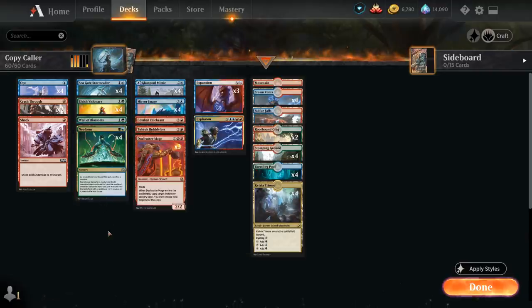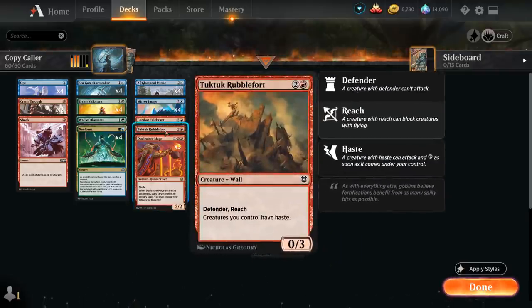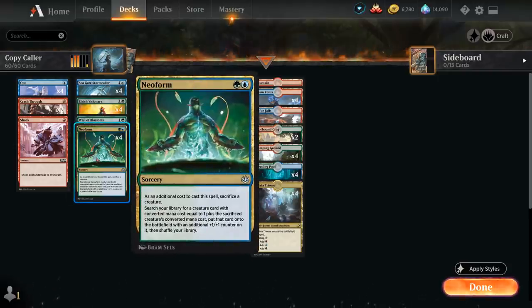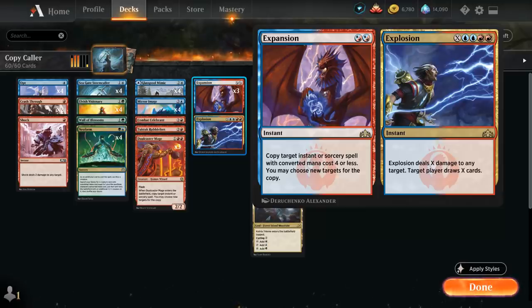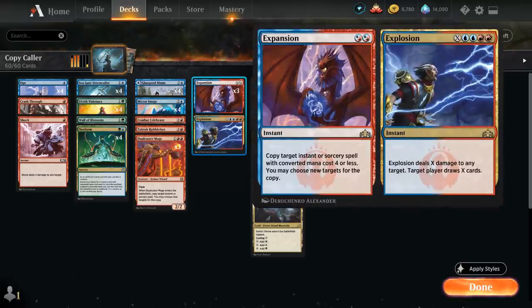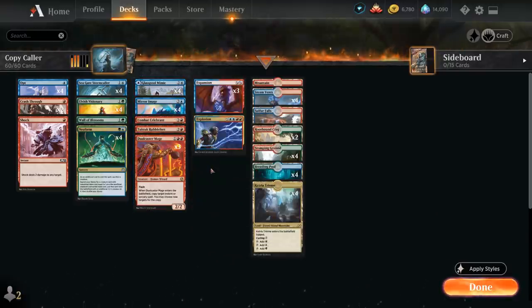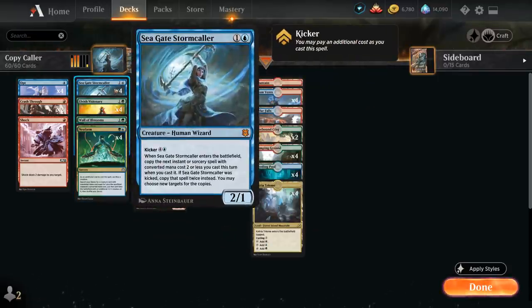So the straightforward combo is Stormcaller into Neoform on turn 4, usually enough to win the game. Sometimes we'll have drawn some combo pieces, but as long as we can search up the Rubblefort we should win. The second combo uses Expansion/Explosion — casting the Expansion half after Neoform, sacrificing a 2-drop like Stormcaller, Elvish Visionary, or Wall of Blossoms, then copying Neoform to trigger the same Dualcaster Mage chain.